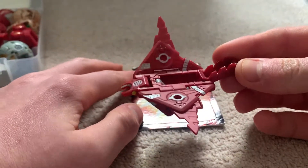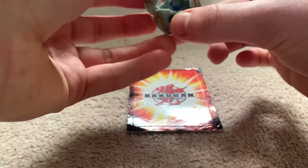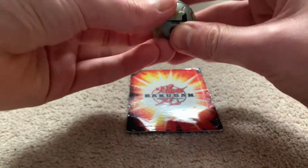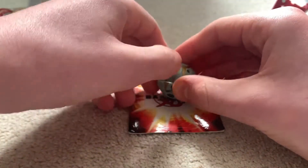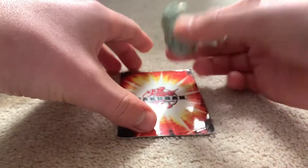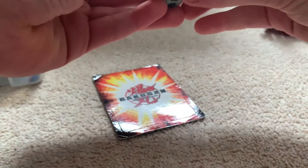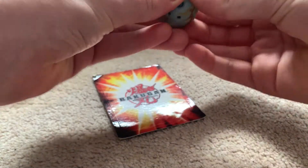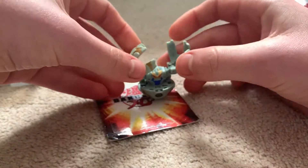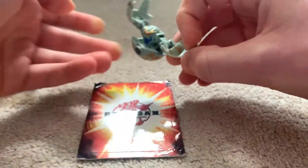We have a part for Max's Stragonoid - the bottom part that he sits on, I believe. And then we have Fear Ripper! I've never had a Fear Ripper. I've wanted one for a while so I'm really glad to get one. Oh, the magnet didn't work properly. That's disappointing.